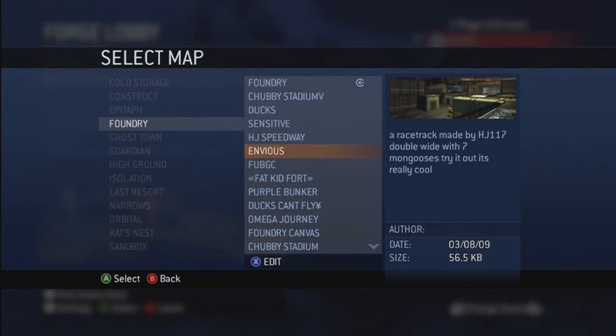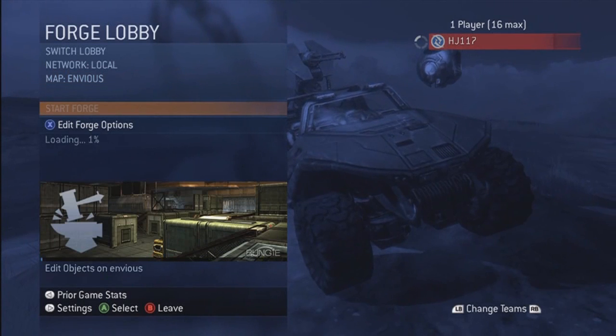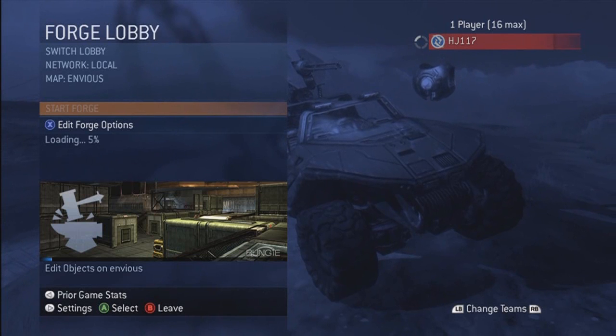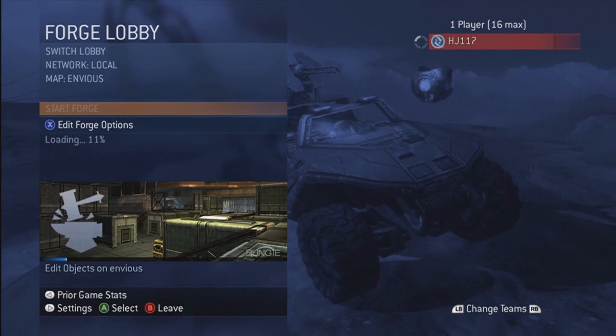Envious — this was a racetrack made with seven Mongooses. Try it out, it's really cool. What a description. Early 2009 I made this. So this was my second map that I ever merged on, and it's actually not bad. I was actually impressed with how well I merged for my second merged map. I really searched hard and tried to figure out different tactics and how to make maps better. I was really into racetracks back then. I wasn't into videos yet because I didn't think about making videos until Sandbox came out.